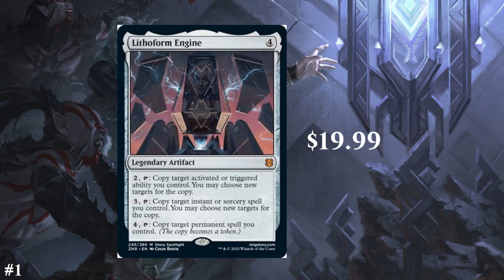Then we have Lithoform Engine, which is a $20 card. It's a 4-cost legendary artifact. You can pay 2 and tap to copy target activated or triggered ability you control — you may choose new targets for the copy. Pay 3 and tap to copy target instant or sorcery you control. Pay 4 and tap to copy target permanent spell you control, and that copy becomes a token. So you can copy almost anything in the game. Unfortunately you can't copy a permanent already on the battlefield — it does have to be a permanent spell. But this is really good and versatile. It's good in a deck that cares about activated or triggered abilities, good in a deck that cares about instants and sorceries, good in a deck that cares about permanents. In formats like Brawl and Commander, this will be a very powerful and popular card.